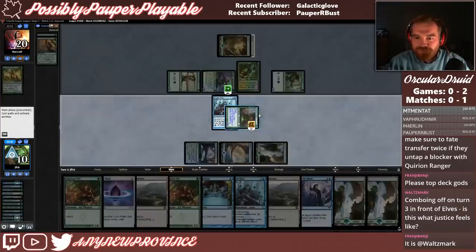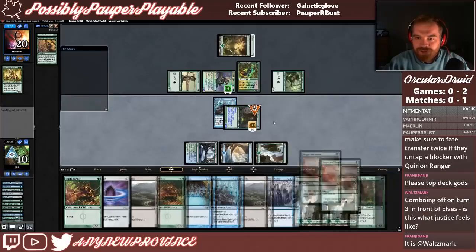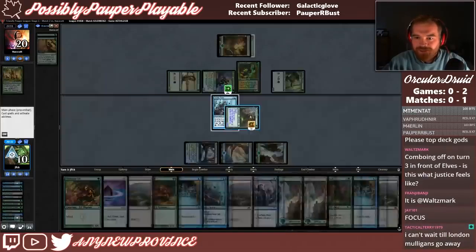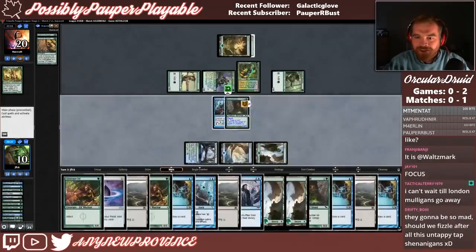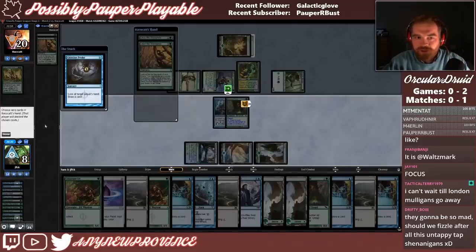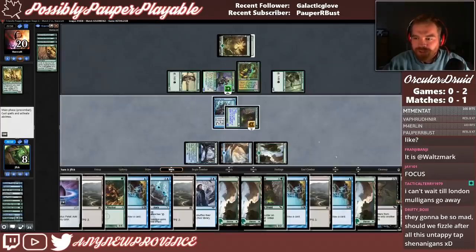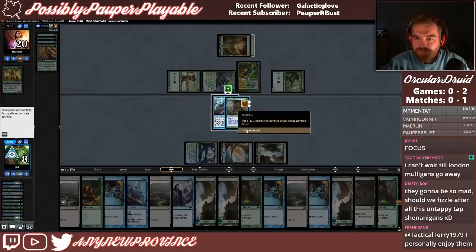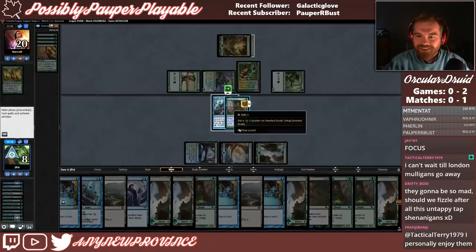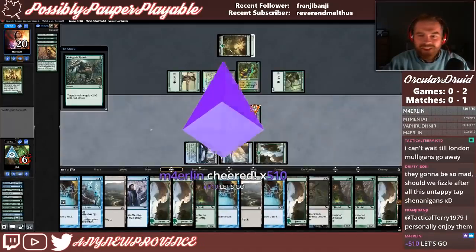I might not be paying as much attention to the chat as I should because I have to focus a bit here. Shape, untap, draw a card. Every game win is going to feel good. Hopefully this is a game win. There's Gitaxian Probe — Ketaxi Probe, okay, it's a free draw. We draw Forest — uh-oh, gang. There's Fate Transfer — so it has 21 power right now. We should just keep going. They can untap a creature instant speed, so we have to hit Vitality Charm. This is a little sketchy. Mutagenic Growth. Thank you so much for the bits, Marilyn.